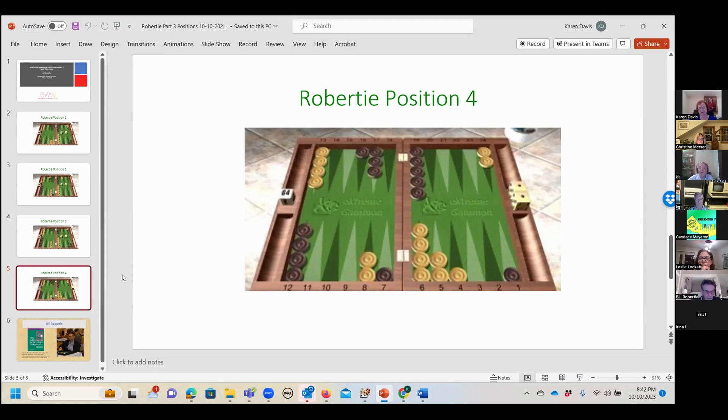If white has six points, white can't double here — that's correct. Is it actually a double? Yes, it's a double by a tiny bit. So you wouldn't make a mistake by doubling. But we can find plenty of examples where it's not a double by a tiny bit — that would be a slightly better application of this concept.